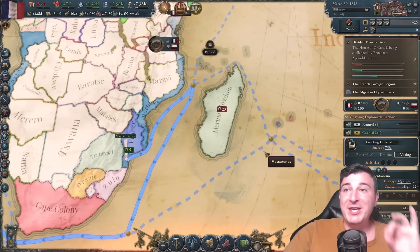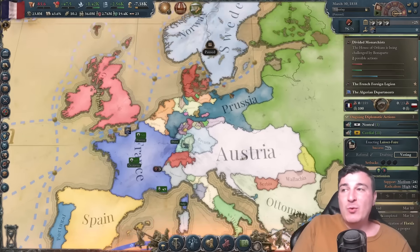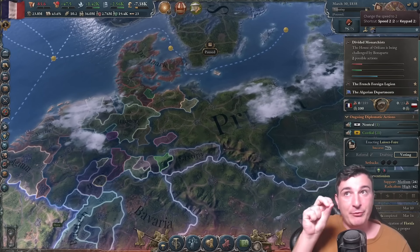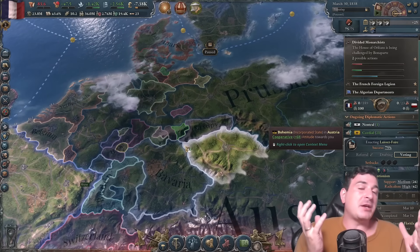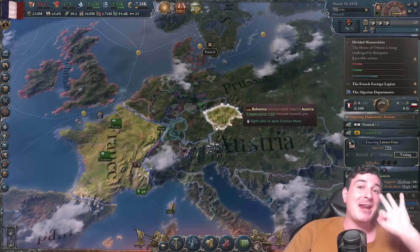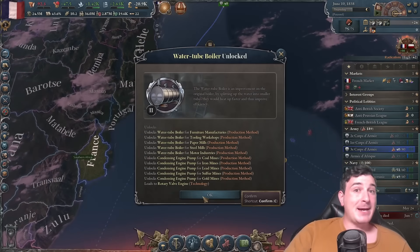If we get 5,000 likes on this video, I'll do a brand new Italy campaign playing as Two Sicilies or Sardinia to form Italy. Also, if there's enough support in the comments, I'm thinking of doing an 1836 to 1936 stream playing as Prussia continuously on speed 2 or 3, explaining my entire thought process as the ultimate beginner guide to min-maxing and getting 10 billion GDP. With the current patch, you can actually do Super Germany in 3 years as Prussia, which is just wild.